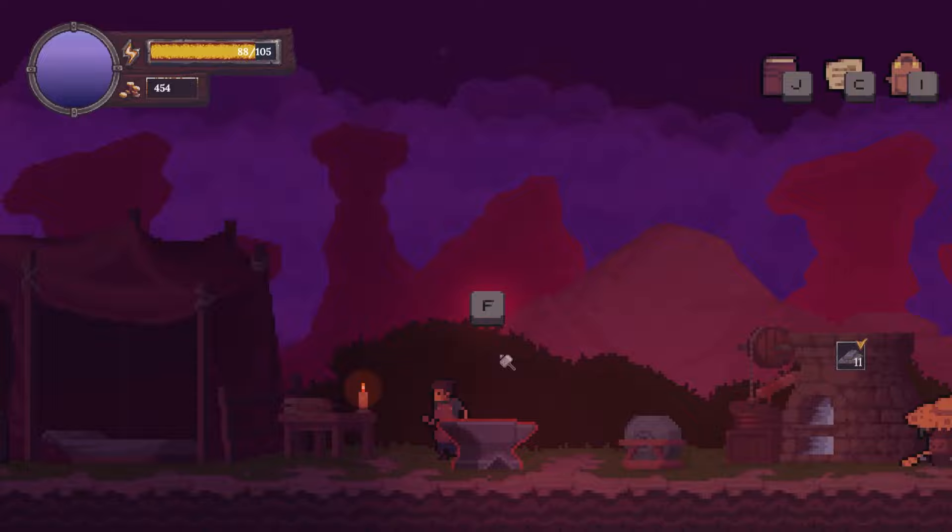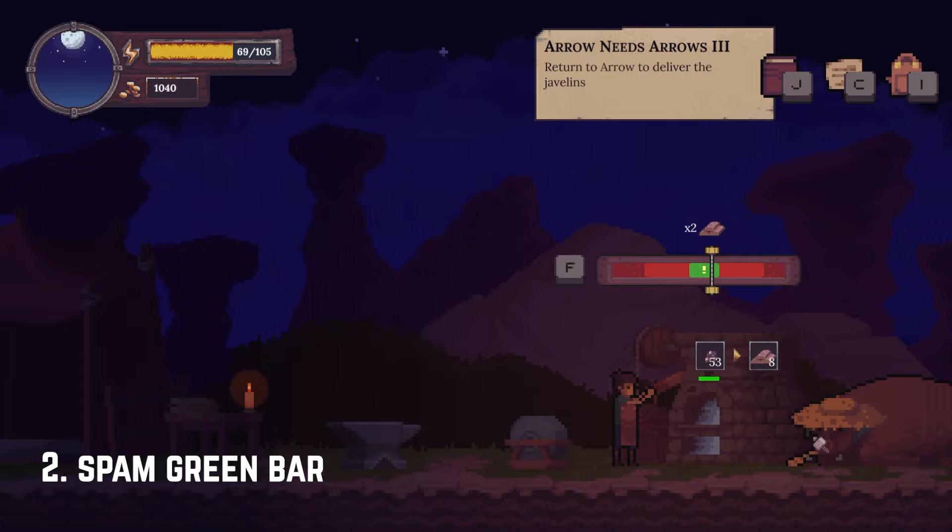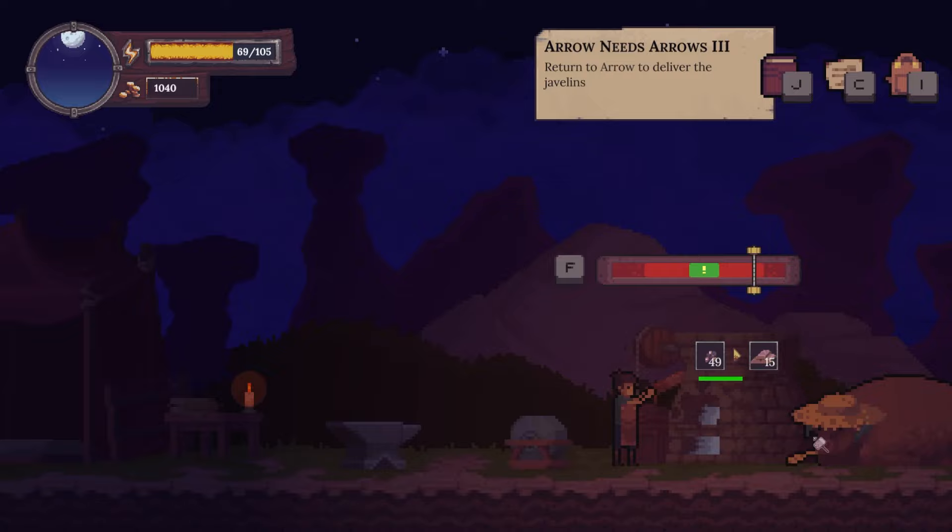Number 2, take advantage of that green bar. Instead of tapping once per pass, you can actually spam click through the center and get multiple multiples for even quicker smelting. This is easiest to do with earlier metals since the speed is slower.